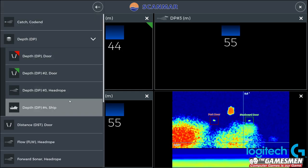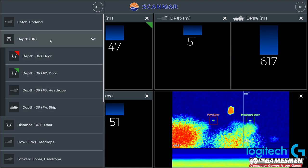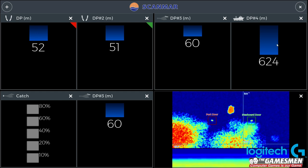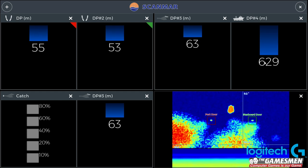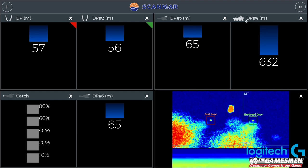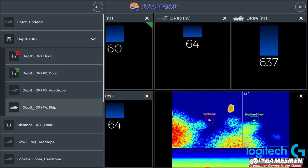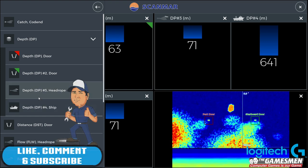So let's go depth of the ship. They're both depth to the doors. Depth of the head rope. Depth to the bottom I guess - is that to the bottom? I don't know. Depth - number 4 ship. It's still getting further and further.